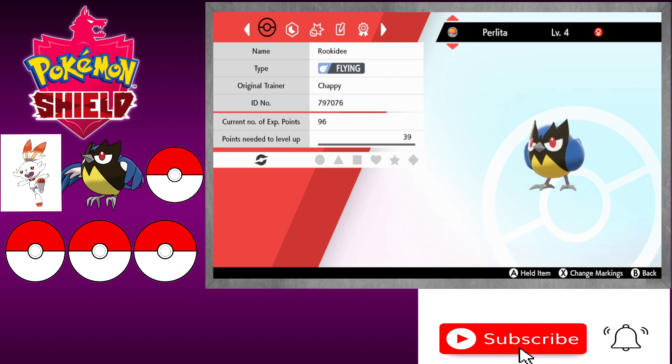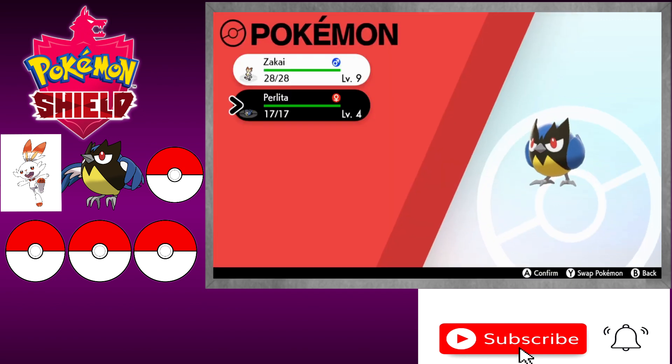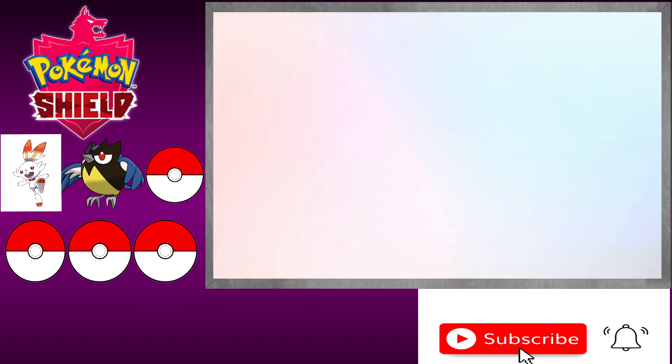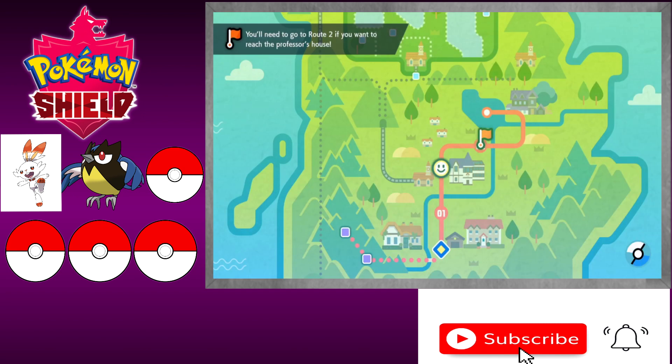I can catch more Rookidees to get a better-natured one, or that's something I can just do off-camera so you guys don't have to worry about it. With that being said, let's get episode three going — we'll head out of the Pokemon Center and see what's going on.